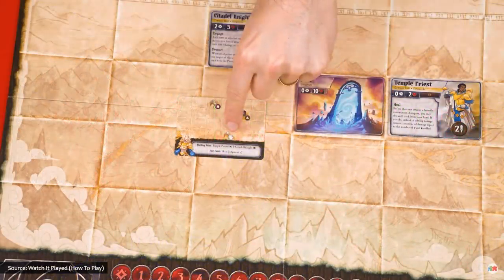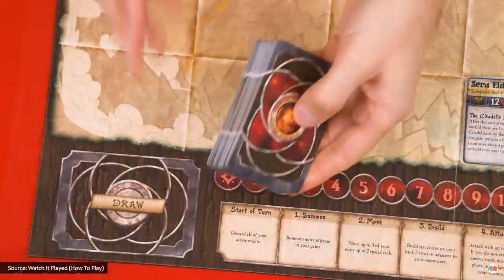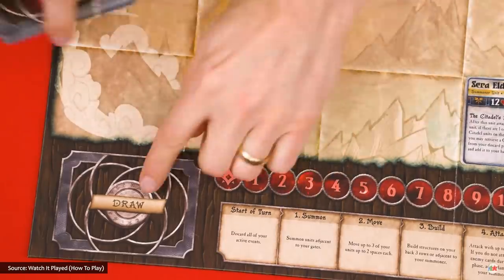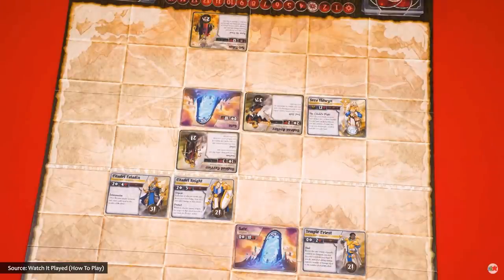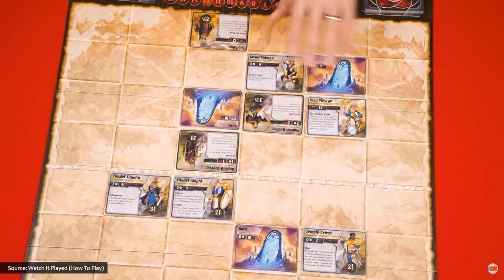The second edition of Summoner Wars features updated versions of the various factions, along with several new ones, new artwork all over the place, a revised rules system putting some polish on the game's mechanisms, and can be played in person with physical cards or online with a browser-based app.